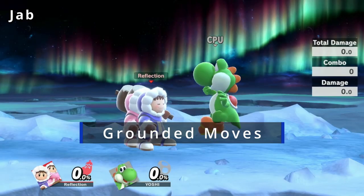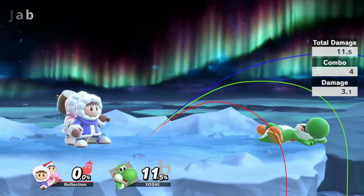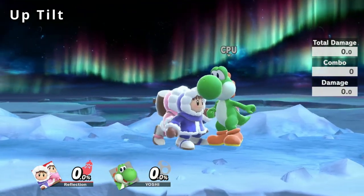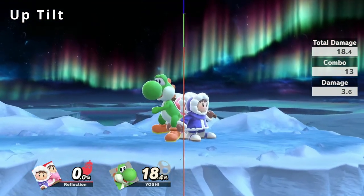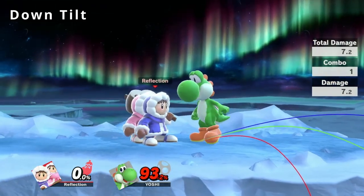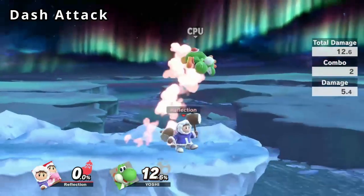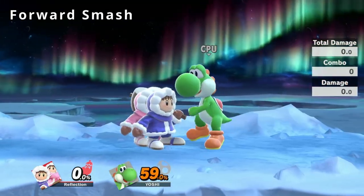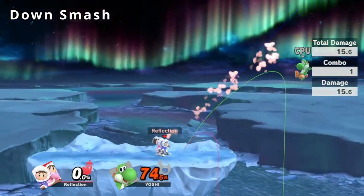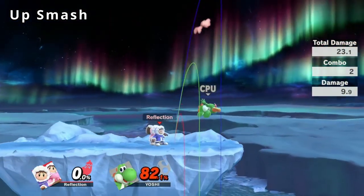Let's start with our grounded attack moves. Our jab is a two-hit jab with little damage and knockback. Forward tilt is a small disjoint with medium damage and knockback. Up tilt is a multi-hit anti-air dealing medium damage with low knockback — perfect for comboing. Down tilt is a low sweep with a low angle dealing low damage with medium knockback. Dash attack is a fast and small disjointed burst option with moderate damage and medium knockback. Forward smash is our strongest kill option with high damage and knockback. Down smash is our fastest smash attack with low damage and medium-high knockback. Up smash is a great out-of-shield option with medium damage and knockback.